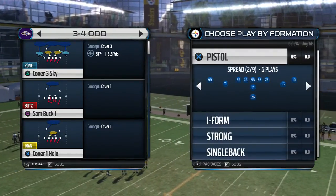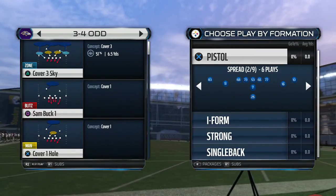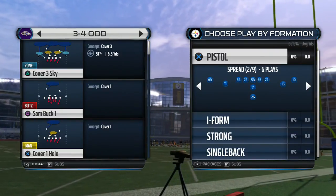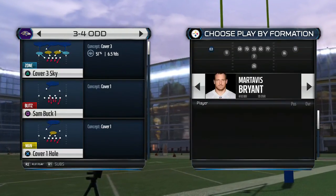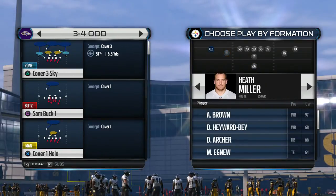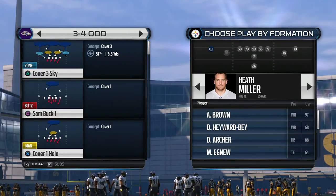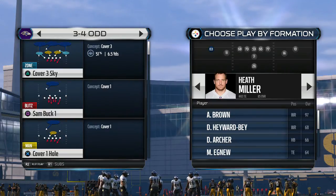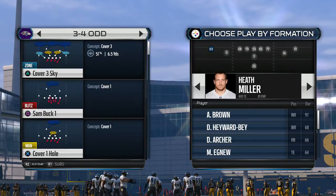First, go into your formation, then press up and R1 on PS4 — or right bumper on Xbox One. What you want to do here is put the tight end as the outside wide receiver. In this case we already have Ed Miller at the tight end position. For the Patriots you could use Gronkowski, for the Cowboys put Jason Witten, for the Seahawks put Wilson — any tight end that can catch at that position.